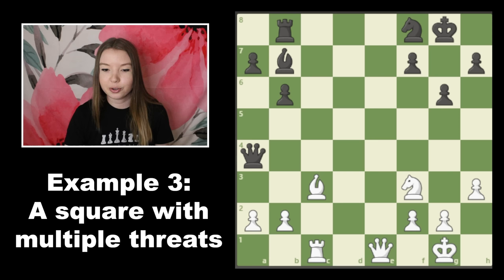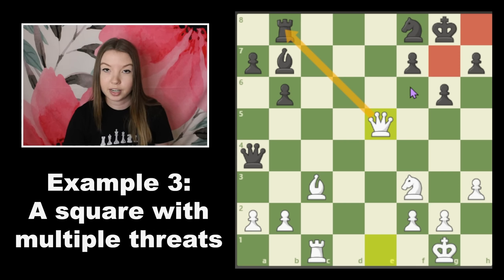So hopefully with those hints you were able to find that the rook on the back rank is undefended, and it's also important to note that this bishop is just slicing through the position. If we could get a queen in front of this bishop, we would be threatening some checkmates over here. So with those two things in mind, the right move is moving the queen up to e5. This attacks the rook and is also threatening checkmate, and black can't save the game without giving up the rook — there's no way to move the rook and also defend against checkmate.